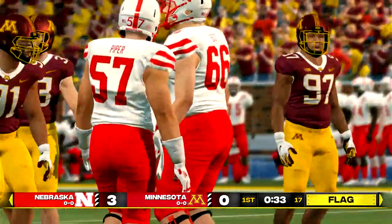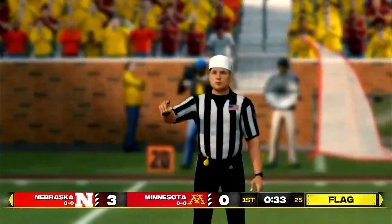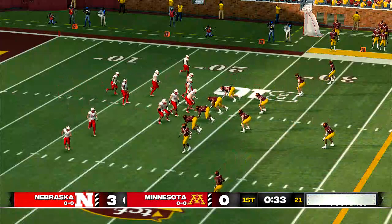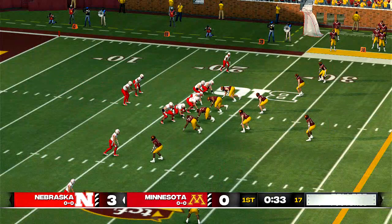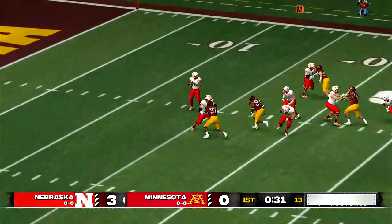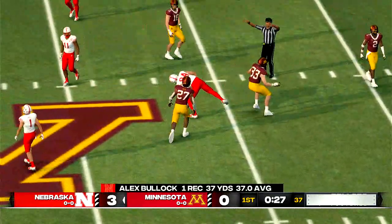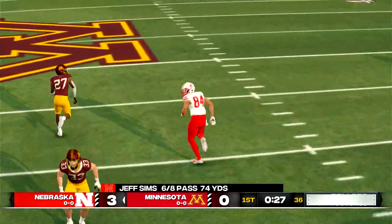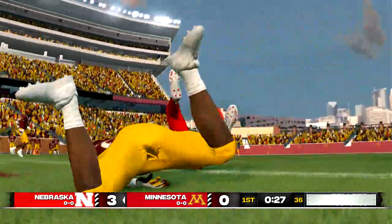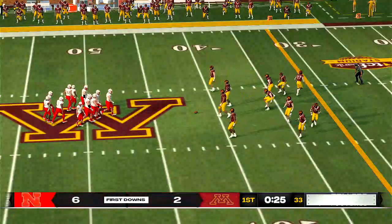Looks like someone got a head start on the line — you've got to be careful to avoid these. Penalties are a great way to stall out a drive, so the penalty will make it first and 15. Throws down the middle, tackle at the 42. Well, you give up too many passes like that and a game will be done before you know it — they cannot let these receivers get behind them.